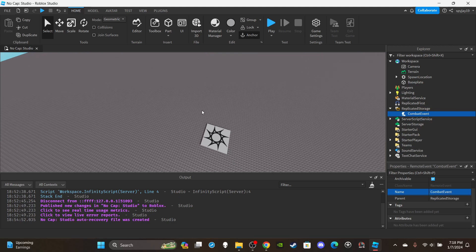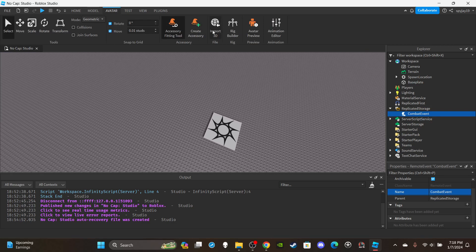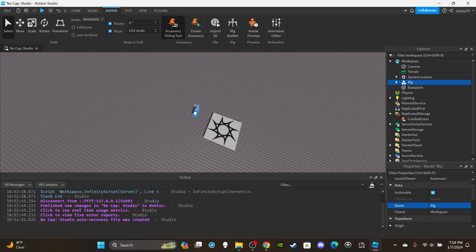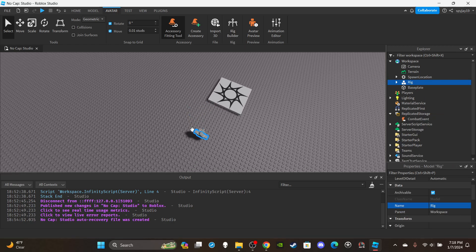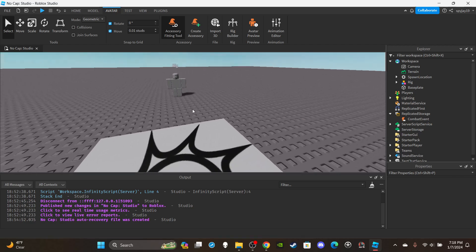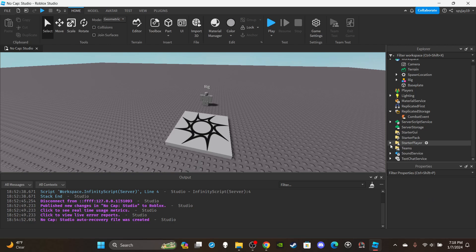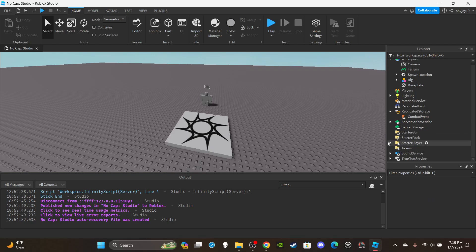Let's insert a rig so we have something to test the ability against. Click Rig Builder, select Block Avatar. I'm going with R6 because my animation is R6. It's facing the right direction — perfect.